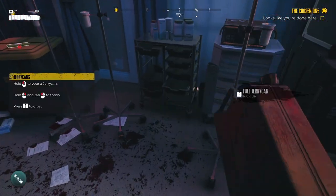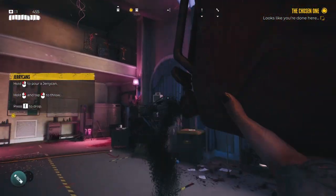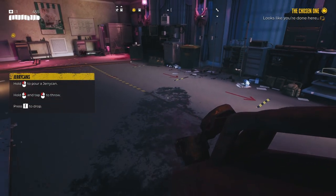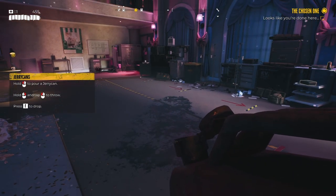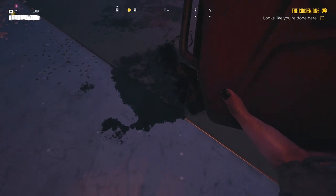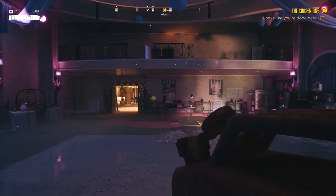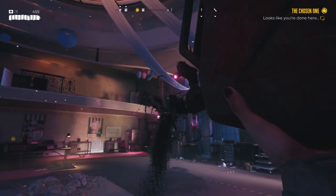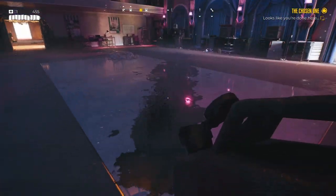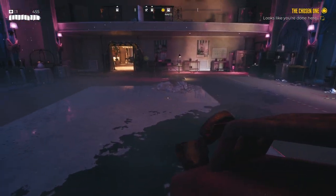The fuel cans are really, really good. But if you look at your feet, they pour right at your feet and you'll catch yourself on fire — it's really hard to use them that way. If you look forward and walk backwards, the mechanic actually works correctly and leaves a solid trail wherever you go. You can actually just walk backwards like this to lay down a trail of fuel.